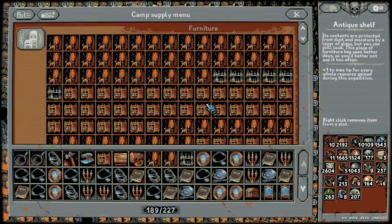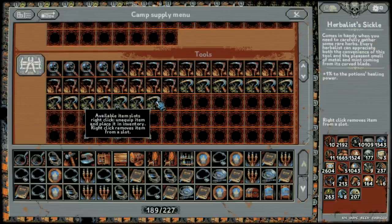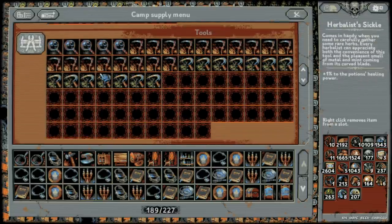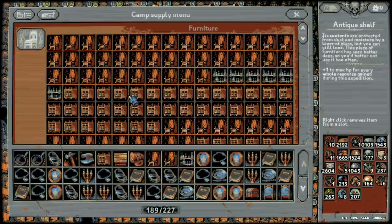The rogue also needs count's chairs and is actually about the same as the warrior. The rogue has innate lifesteal, and count's chairs give one percent vampirism if you already have some. As the warrior, make sure you always have at least one item equipped with vampirism so that it activates. For the rogue it'll always be there due to innate vampirism.